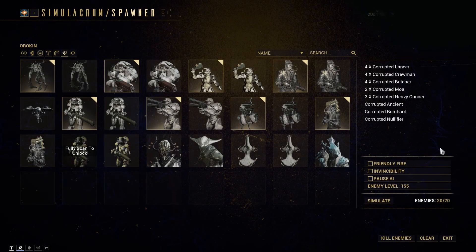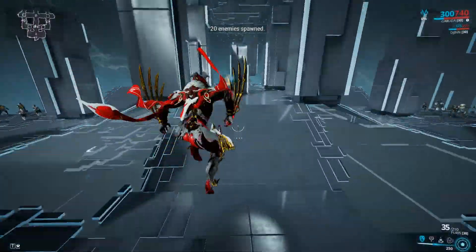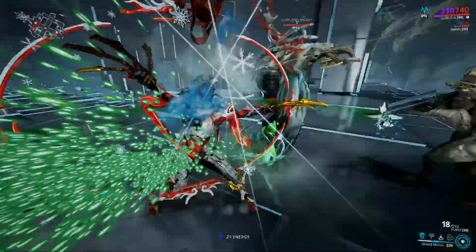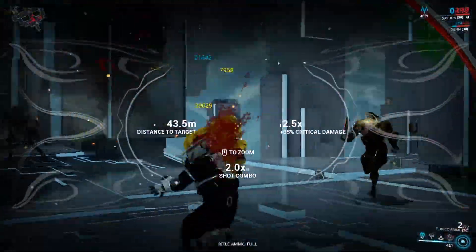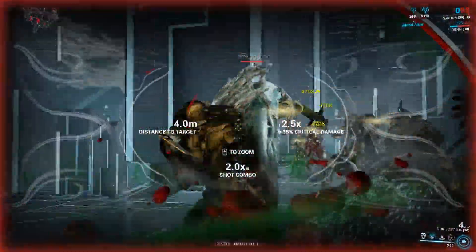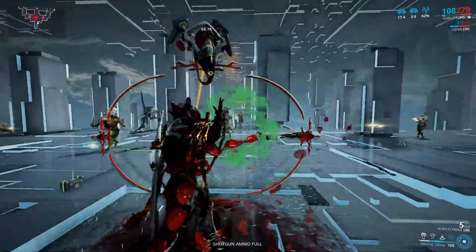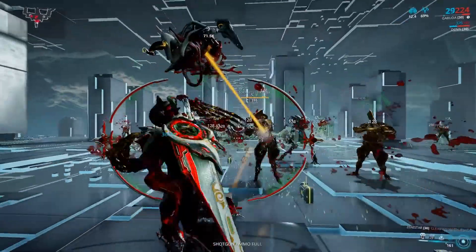Alright punks, we've got enemy level 155 Corrupted Army that we're going to send after this Garuda. This is our Bloody Narrowing control build. First thing we're going to do is take down that Nullifier so we can get in there, and cast our Dread Mirror. Once we start that, we can then hit the Blood Altars — we need to take down that Healer quick, as he is going to keep them alive. Then we're going to back off and start our Seeking Talons, giving us a little second of control as they're all stunned.